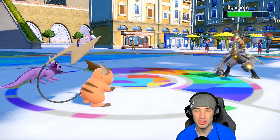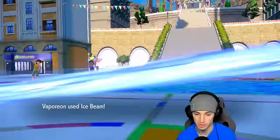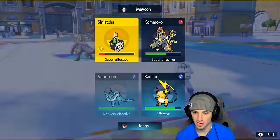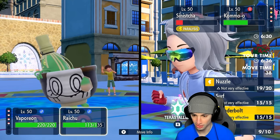They also have Throat Spray, so they're plus two on Special Attack. Ice Beam does a nice chunk of damage. I could set up another Calm Mind but I kind of just want to go for Ice Beam here — and I'll do that. Maybe I swap into Arcanine on the other side?